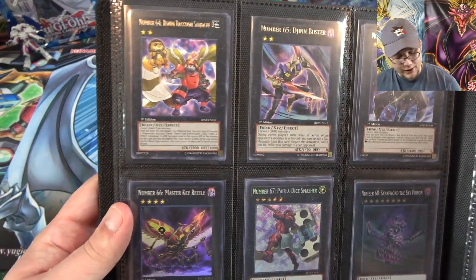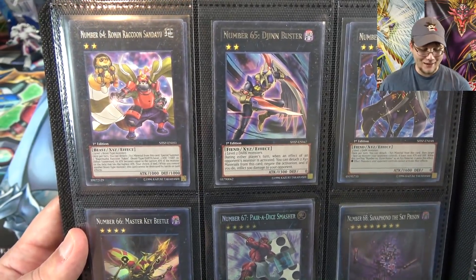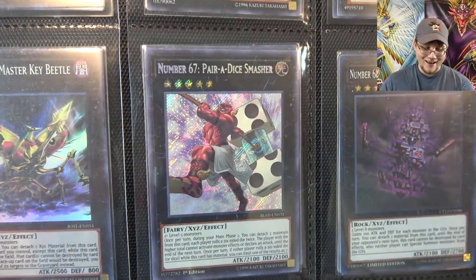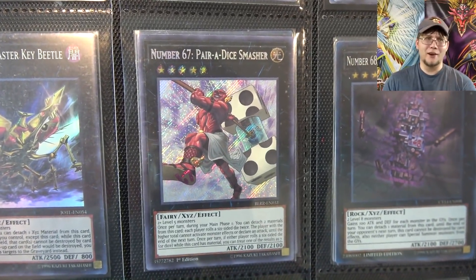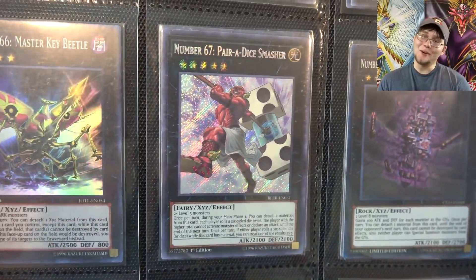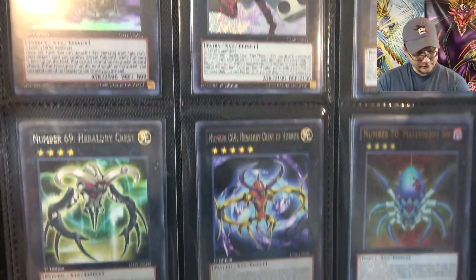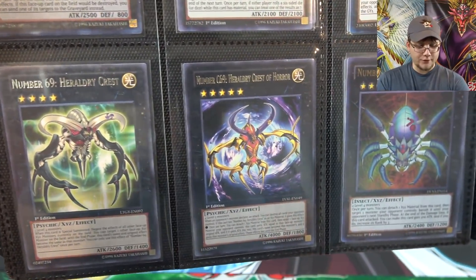Then we have Ronin Raccoon — that's another really good number monster. You never know if it's going to come back; it's kind of a funny one. Then we have another brand new number monster — this one is number 67, Paradise Masher. I kind of like monsters that are luck-based, kind of like with number seven. They're not the most useful but it's pretty cool. That's another one of our new number monsters from Battles of Legend, and again kind of tough to find. I only got like one out of two boxes.